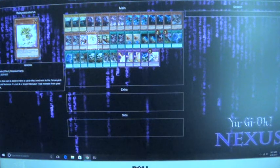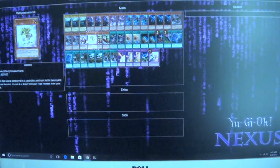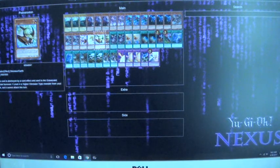Pegasaurus — when it's destroyed by a card effect, you can search one level four or lower Dinosaur tuner from your deck. And then this other guy, instead of a level four or lower, searches a level four or higher dinosaur, but it just cannot attack that turn.